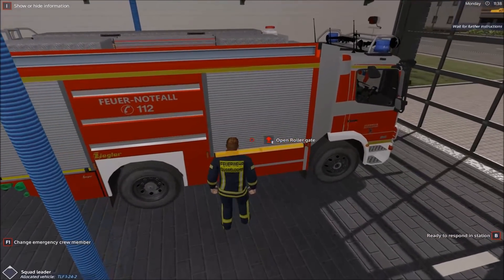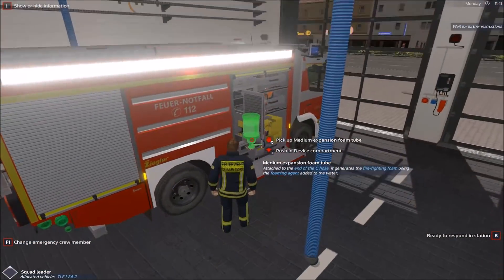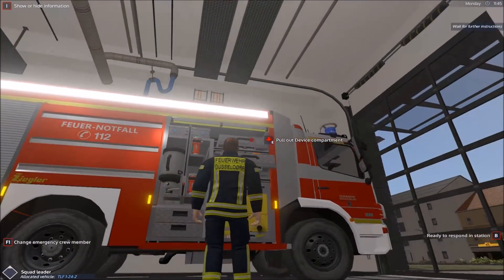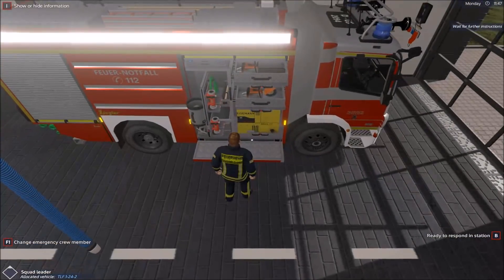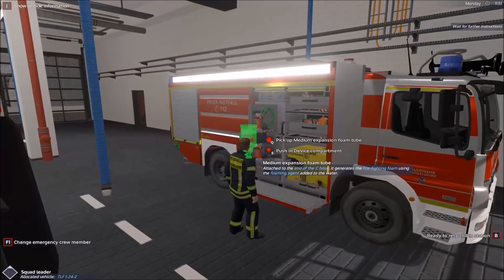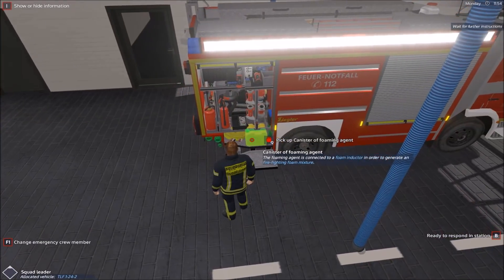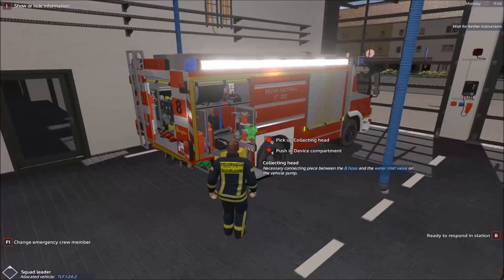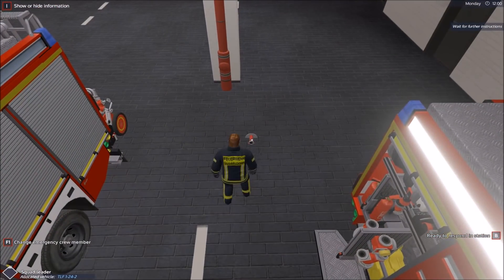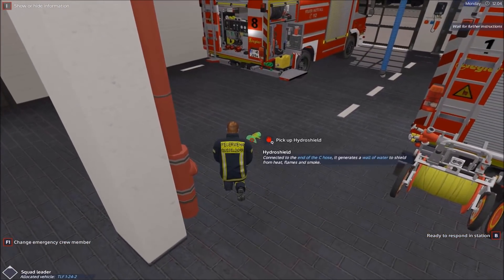I'm not sure if I showed you this last time, but these tank vehicles actually also have some equipment — we have the foam tubes. I think I got a truck fire where we had to use the foam to take out the fire. Then here in the back we have some foam agent, some hoses. Oh — a hydroshield! I actually like these in real life. It's like — you basically put it down, connect a hose to it, and then it creates like a shield in the shape of half a sphere.